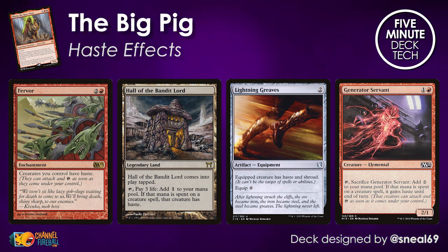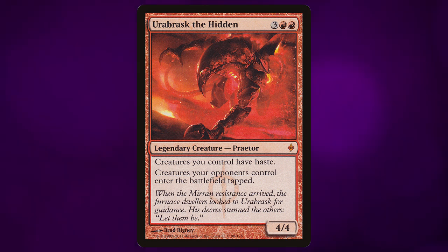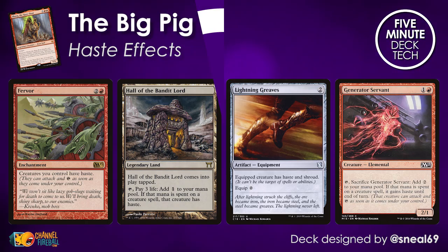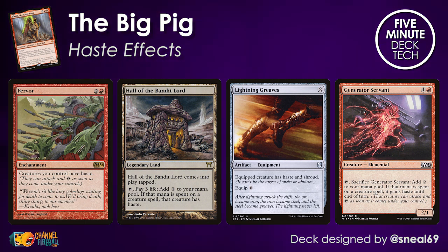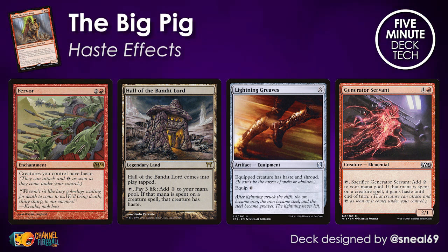There's also Erebrask the Hidden, which kind of plays both sides of the court as both a Fervor-type effect and a big red idiot that you can sneak into play with Ilharg. But for the most part, you'll be looking at cards like these to make sure Ilharg can attack the turn that it's played and therefore get in with those Balefire Dragons, get in with those Bogdan Hellkites, and put your enemies to the fire and the sword.